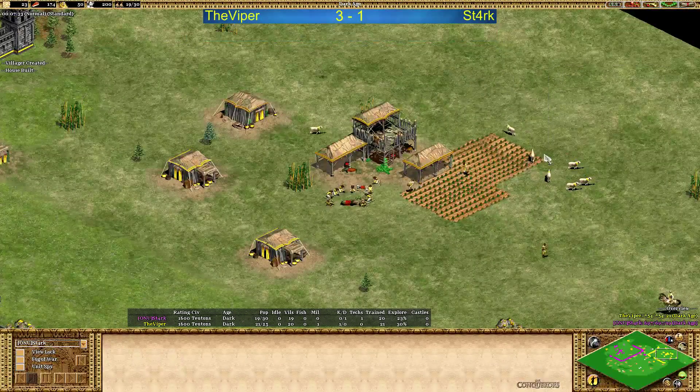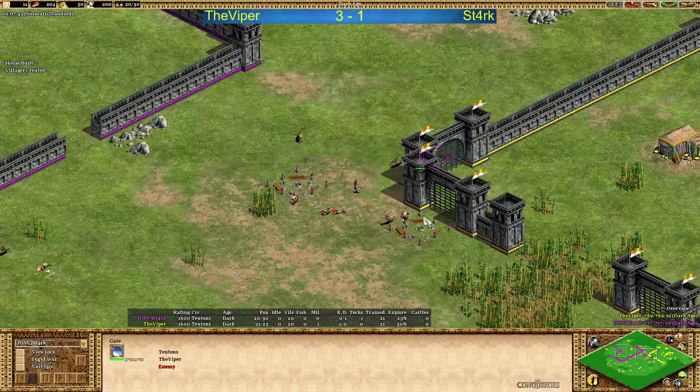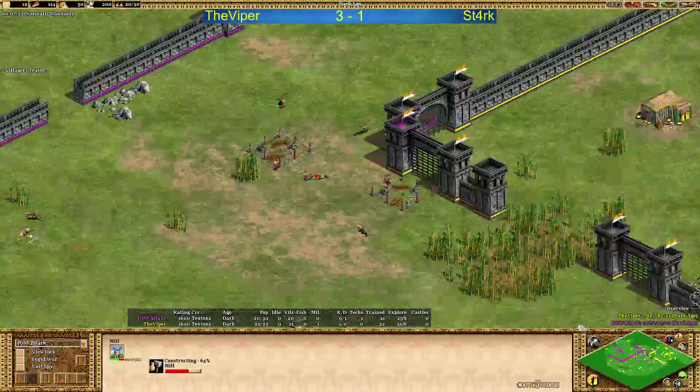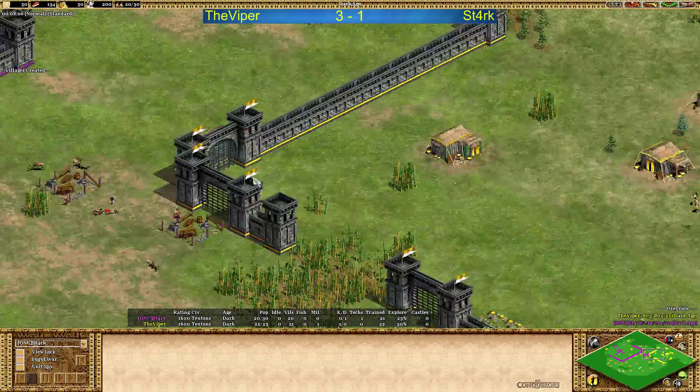Look at this — seven sheep alive at seven minutes into the game. And now we can see a house and palisades in front of Viper's gates, at the same time building a mill. Viper of course is going to see this. He might decide to rush actually — would be interesting.